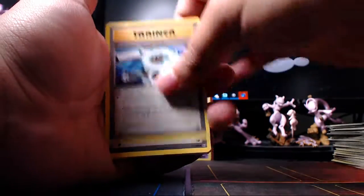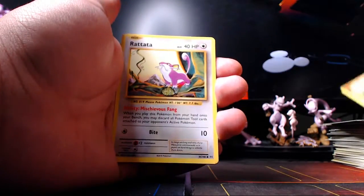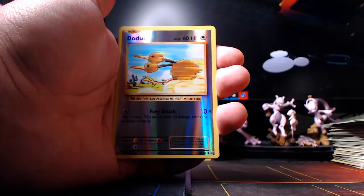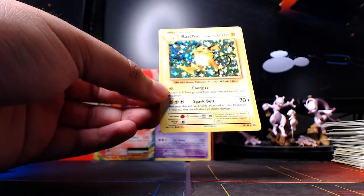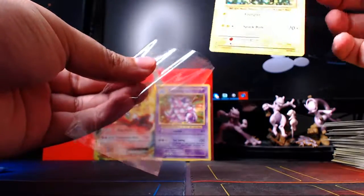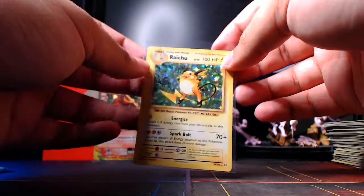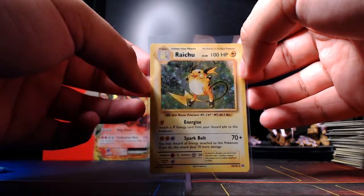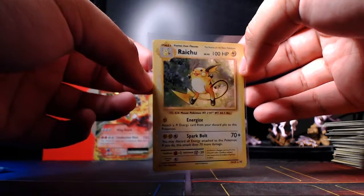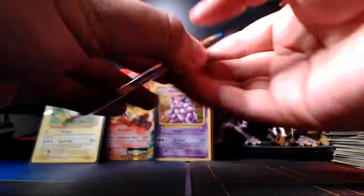There's a Charmander again, Squirtle - gotta be - a reverse Doduo, and the rare in the pack is a holo Raichu! This is one of my favorite holos from base set - obviously the three starters, Raichu, Zapdos... Mewtwo looks cool but you can get it from a trainer or deck. Spark lets you discard all energy attached to Raichu and if you do, this does 70 more damage. Not the greatest but okay - we got two holos and an EX in this one.